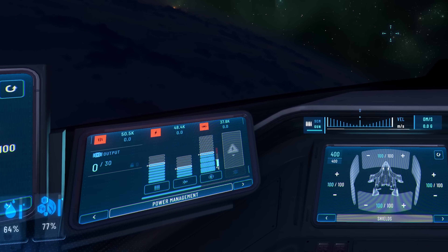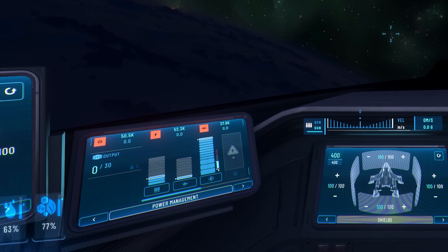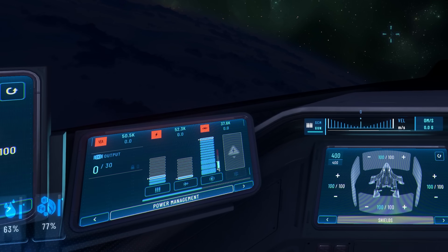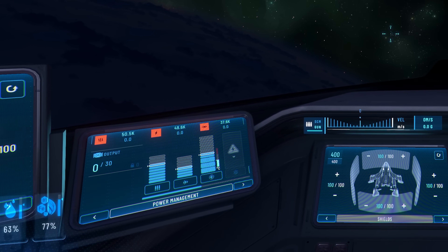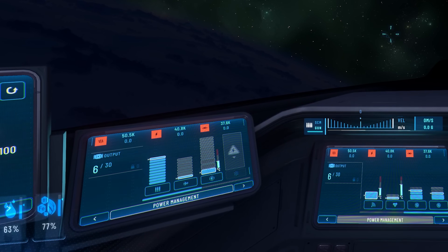If I give full power to my shield by holding the right arrow, I don't have to manually bring down the power from my engine and my guns — it's automatically assigned. CIG did something very similar to our old power triangle. Now let's reset and give full power to engine using the up arrow. You can see it's drawing power automatically from shield and weapon and giving full power to the engine. Now giving full power to weapon with the left arrow — it's automatically drawing power from my shield and my engine.